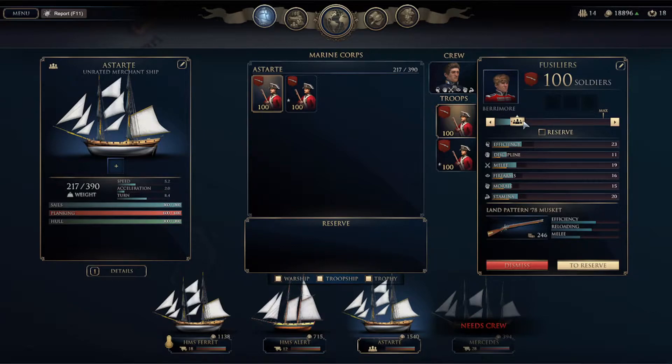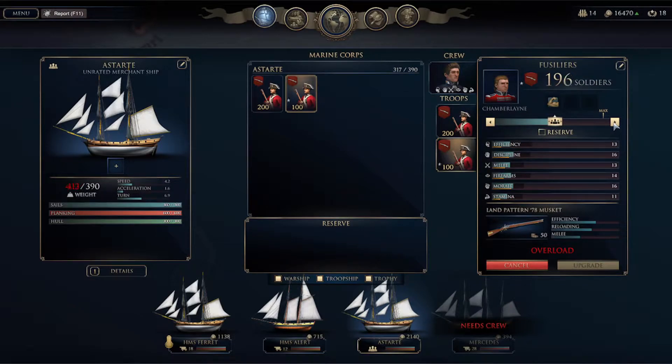We could add soldiers. Let's see how much it costs — the max is 320, we'll go with 200. Two hundred fusiliers. Overload — oh, I guess we'll go with 150. That's kind of cool that adding troops increases the weight of the ship, which makes it too heavy. So now we have 150 crew and 200 fusiliers.